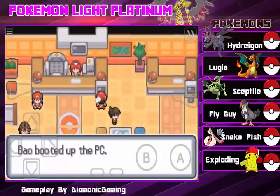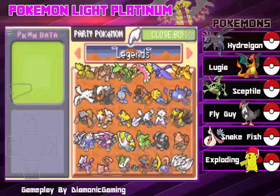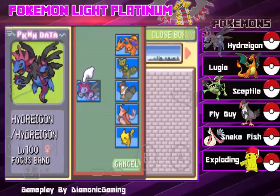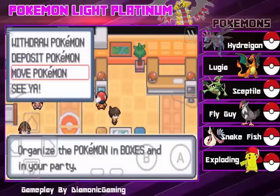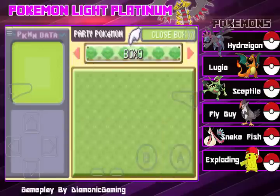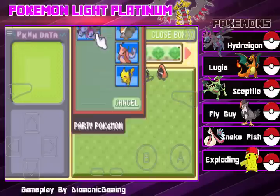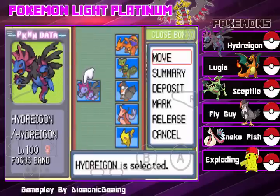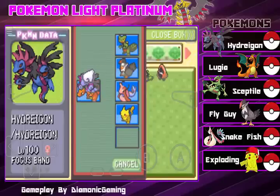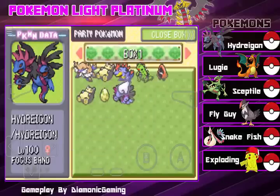To get Dragon Knight in Pokémon Light Platinum, you want to go ahead and deposit one Pokémon inside your box. So here's Box 1 — slow down the game — I'll take him away. So you just want to go ahead and put one of your Pokémon away.